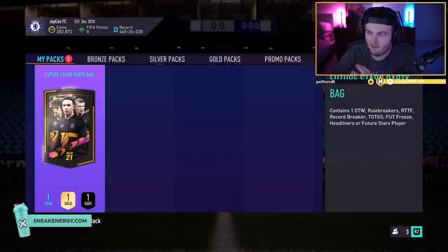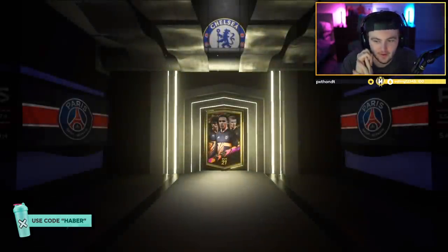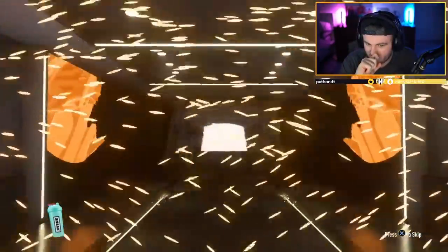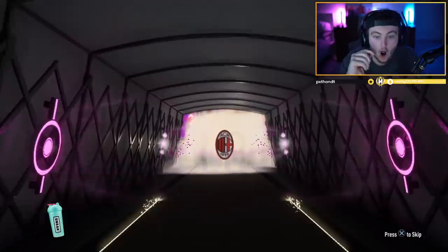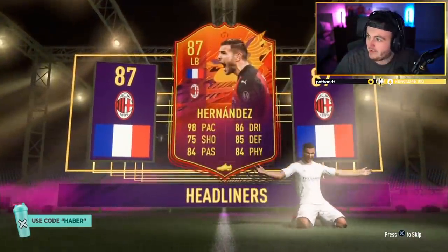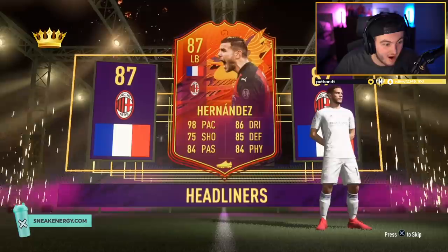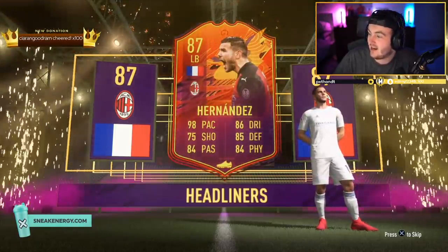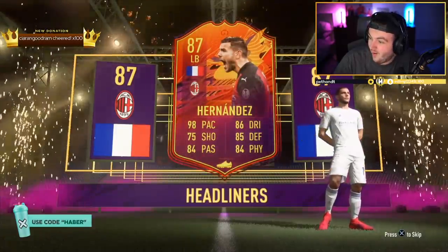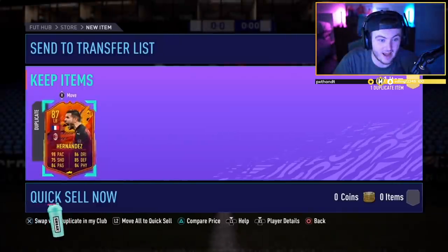We've got JC's pack now. After that incredible win, it can only go up from here — and up from here means huge cards. Let's see, hopefully fingers crossed we can get something decent here. Walk out again — it's a Headliner, I think. Oh my god, it's a Headliner. Hernandez! Oh my god. What is this card worth? 900,000 coins! Oh my goodness, that's absolutely insane. We love that, we absolutely love that! Let's go! That is a 1.2 million coin card and a 900k card back to back.